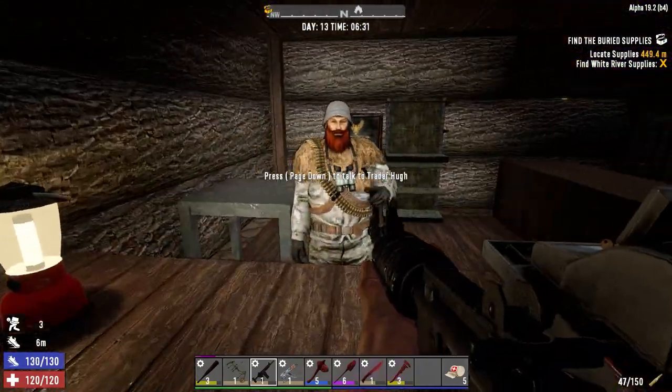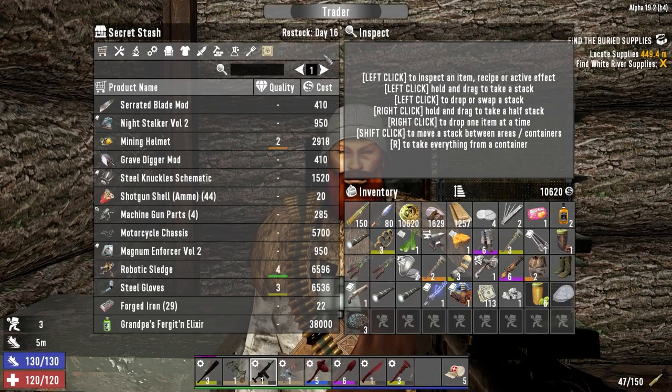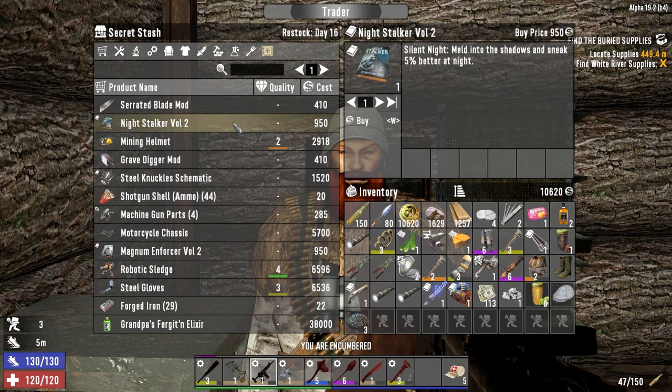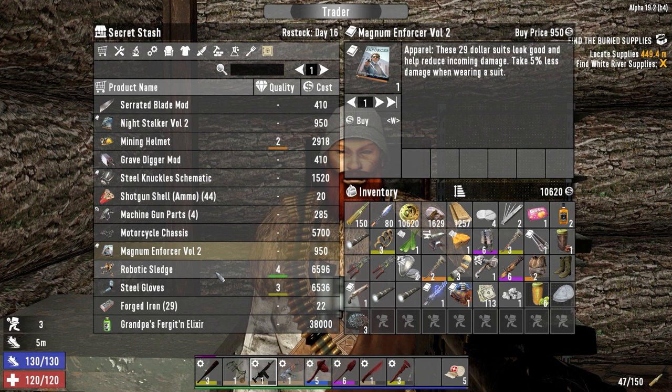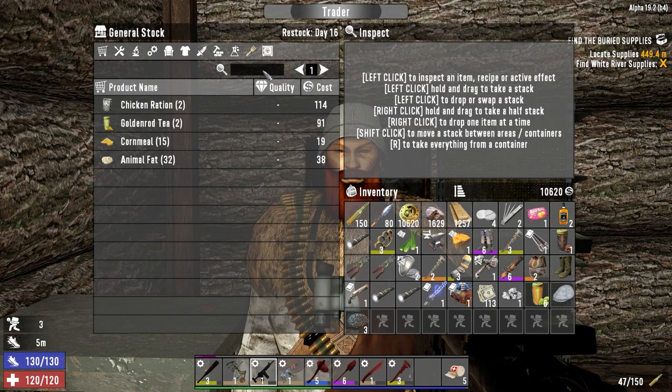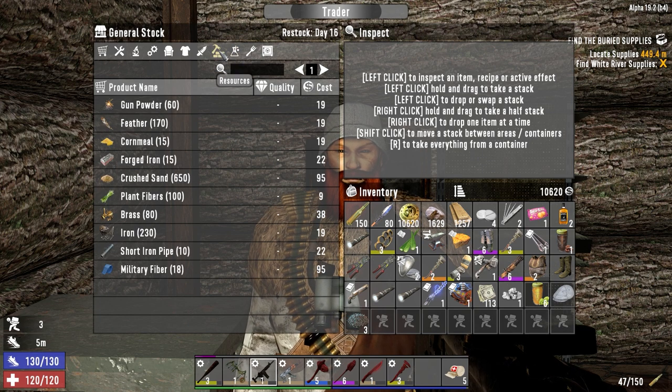Alright, let's see what this guy's got for us. Mining helmet — nice. Stalker Volume Two, sneak better at night. Take five percent less damage when wearing the sloot. I never did check to see if we got a sledge. We'll do that before we go to the second trader — we can always come back here. That would be nice to have for this next horde night, not necessarily a must, but those things are nice to keep the mobs away from the doors.